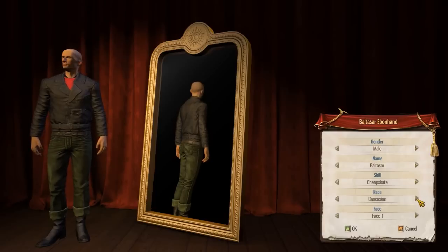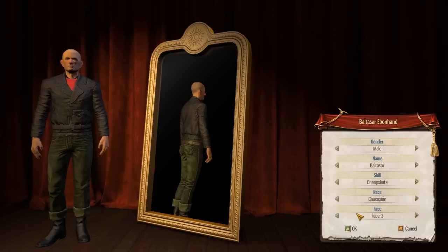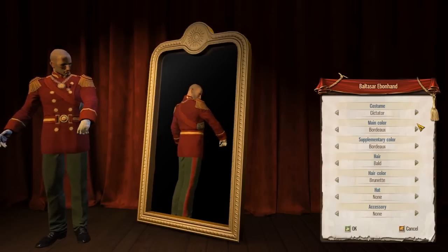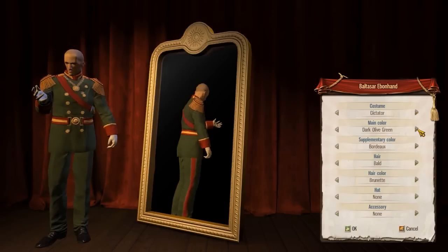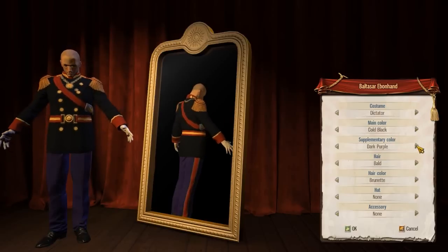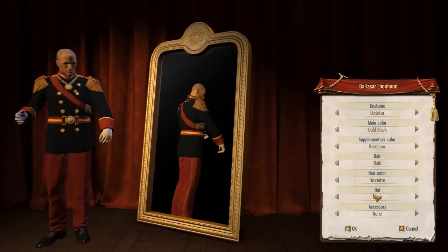It doesn't really matter what we choose for this. I'll just choose what I am — we'll be Caucasian. Yeah, it looks good for a face. Let's see, what kind of outfit do we want? A dictator, of course. Let's change our color — black, and maybe a red kind of thing. Ooh, that looks good. I like that.